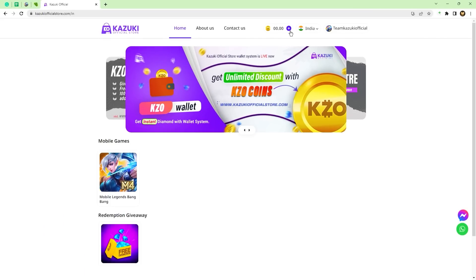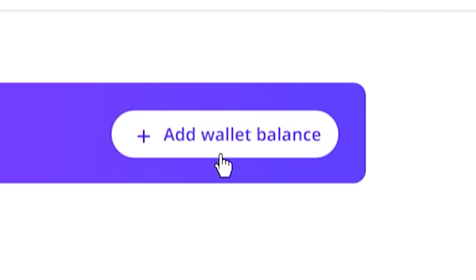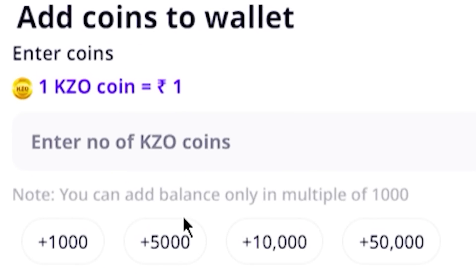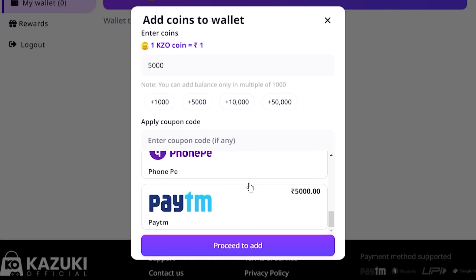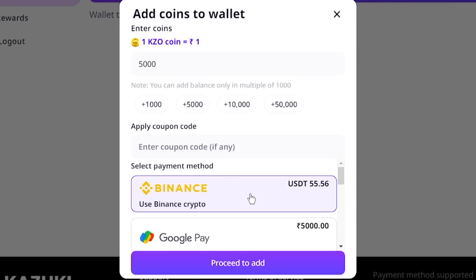Let me show you now how to add money to your wallet. Click on the plus icon right to the wallet, then tap on add wallet balance. Then you must choose any amount that is a multiple of 1000. Assume you are adding 5000 to your wallet — you can either type or tap here. You can select the payment option that is most convenient for you. Binance has also been included, which implies that anyone in the world can acquire it for global regions.